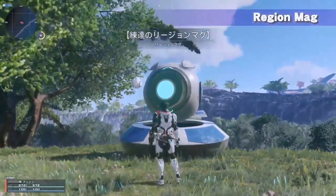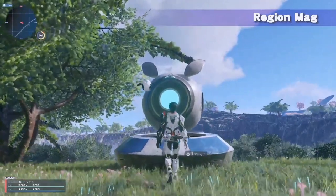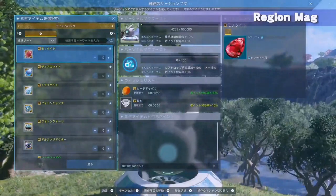In the field there will be a huge terminal called Region Med, which will give all players on that ship a boost effect when items are given to it.